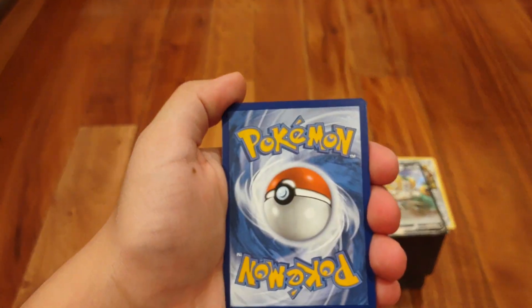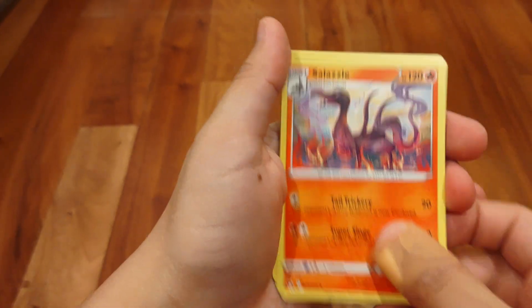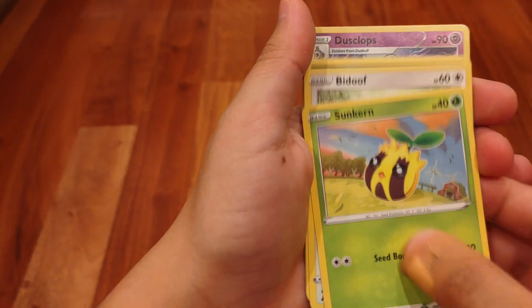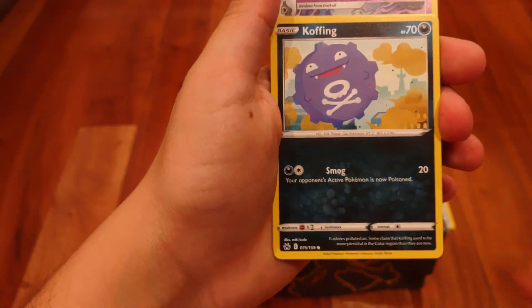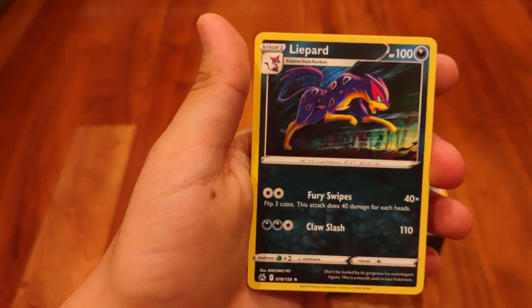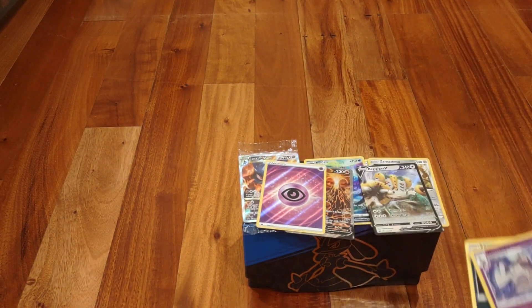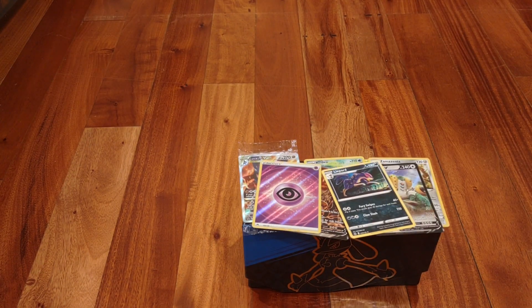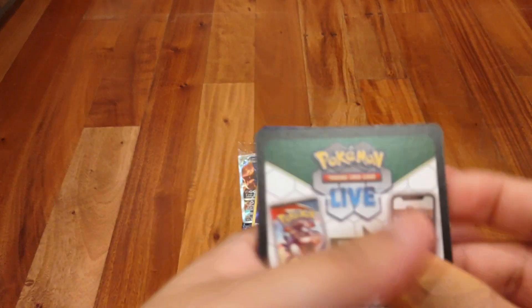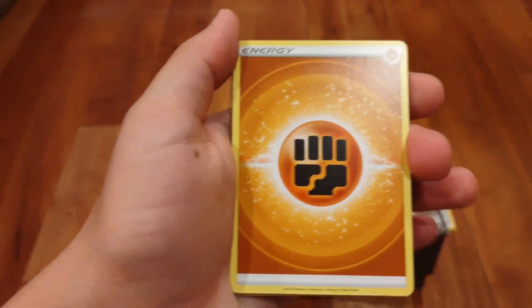Pack five: Fire Energy, Pokemon Catcher, Graveler, Salazzle, Galarian Mr. Mime, Sunkern, Bidoof, Koffing, Salandit, Dusclops — and a regular rare Ledyba. I like Ledyba. These are some pretty cool arts — this set overall has some pretty cool arts. Dusclops is cool too. Maybe we can get a Dusknoir and complete the whole Duskull line. That'd be pretty cool.